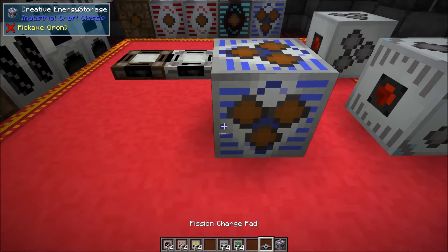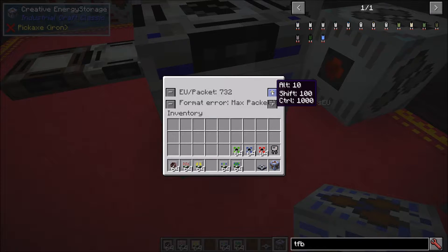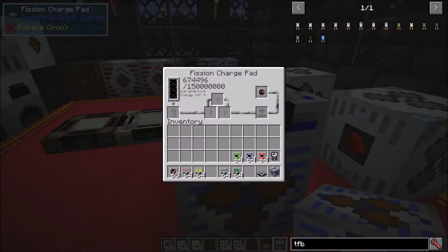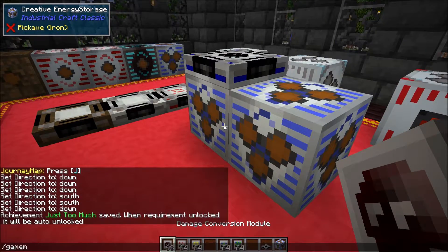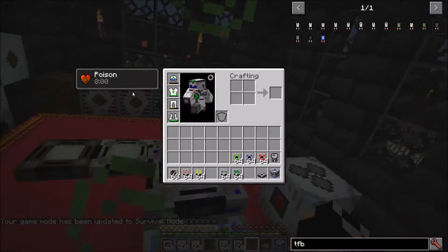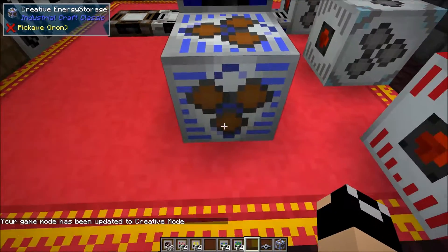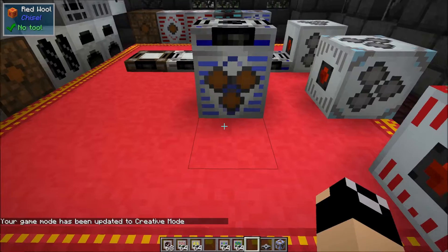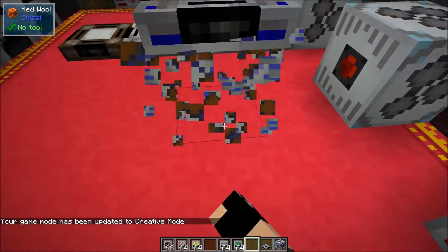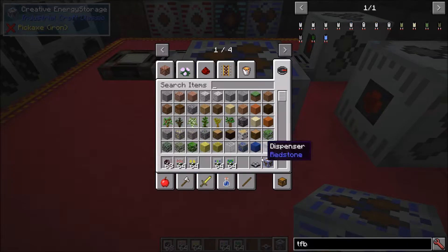For example, putting a charge pad here with a damage conversion module installed: if I step on it in survival mode, I get some really nasty poison and it does quite a bit of damage. In addition, when you have the damage conversion module in the charge pad, you can only open it from the bottom.